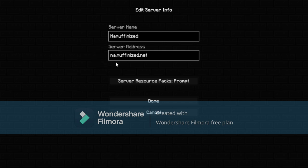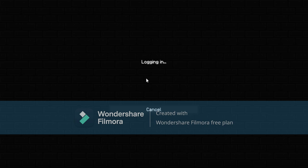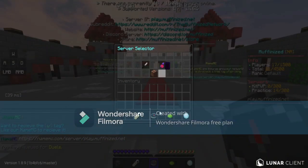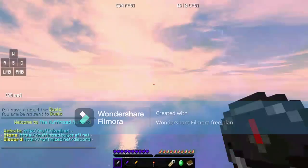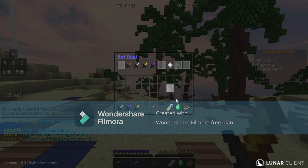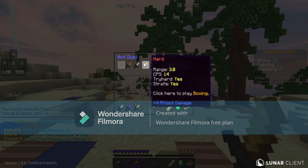Basically, just put in this server IP address: na.muffinize.net. Once you're done, you can join it. Once you're in, go to Duels by right-clicking your compass, then go over to the golden sword fight a bot — any mode you really want.